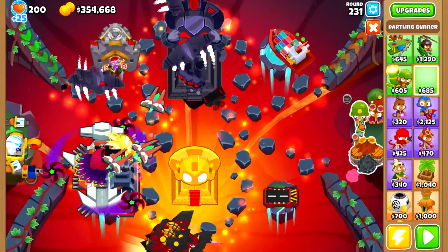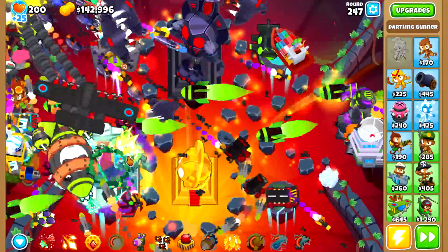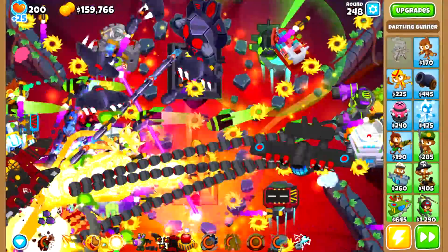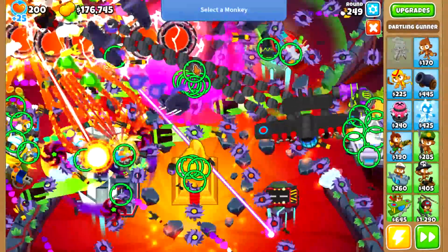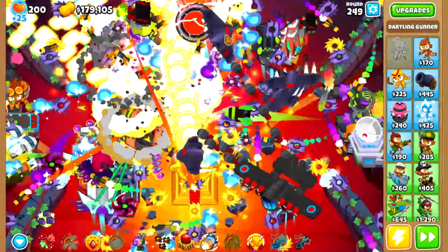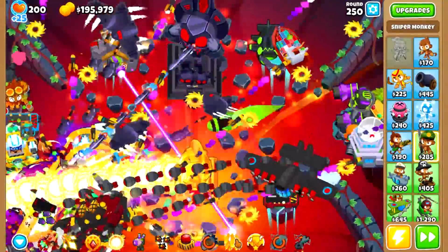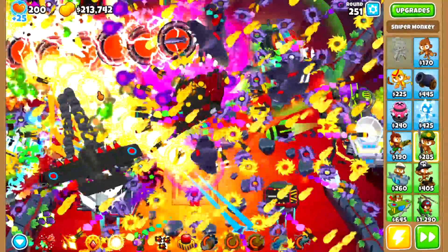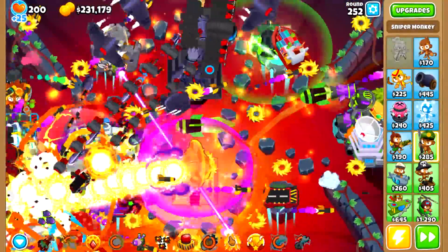To finish the setup, we get a cripple moab, BMA, grand sabo, MAD, glue storm, ultra boost, homeland defense, super brittle, energizer, flying fortress, and two overclocks. We'll use the ultra boost to increase the attack speed for as many towers as possible, and then constantly use it on the VTSG, while the two overclocks are used on the temple and Adora. We will also sacrifice and rebuy the trade empire for Adora's blood sacrifice ability. With that, our setup is complete. To fit all these towers and give them all permabrew, you have to think a lot about the placement of your towers and the order in which you place and move them.